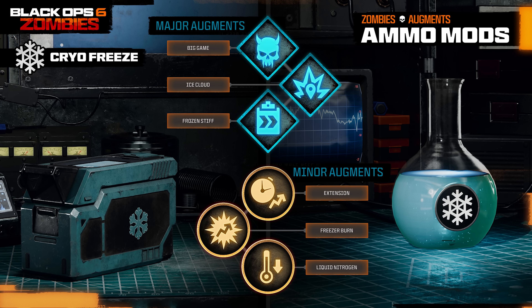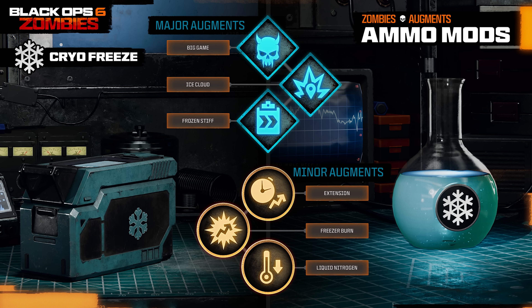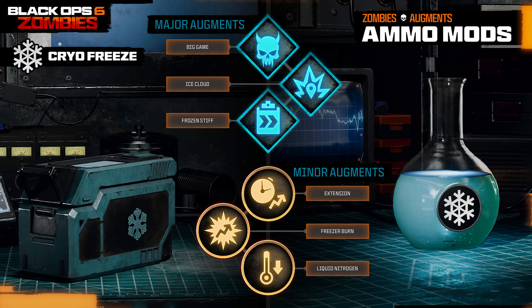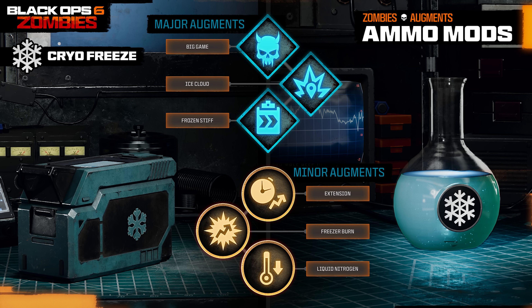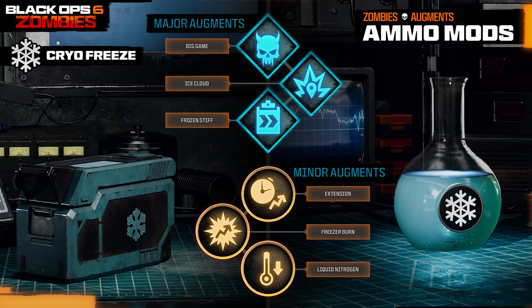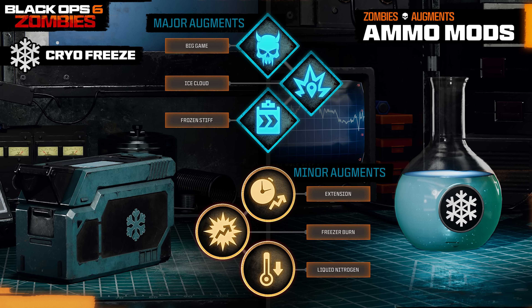Moving on to Cryo Freeze, unlocked at level 14 — the major augments are Big Game, where Cryo Freeze can slow elite enemies; Ice Cloud, where enemies killed while frozen leave a cloud that slows other enemies; and Frozen Stiff, where enemies are frozen in place. For minor augments: Extension slightly increases the slow duration; Freezer Burn slightly increases damage to frozen enemies; and Liquid Nitrogen significantly increases your chance for Cryo Freeze to activate. The recommended combo would be Big Game to slow elite enemies alongside Freezer Burn to increase damage to frozen enemies.